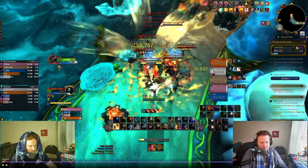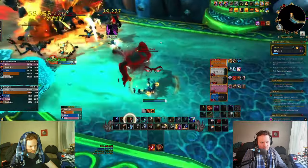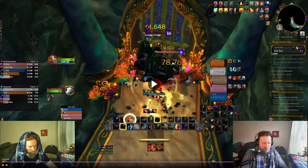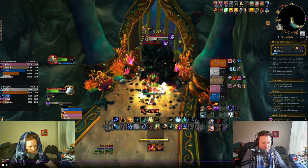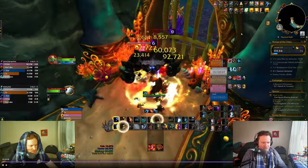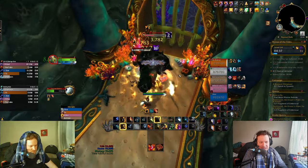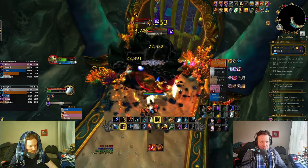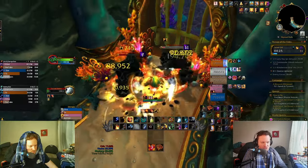We're doing it — somebody almost dies, the Priest nearly goes down, but we make it. Then we have a Double Swell, and I use Ancestral Guidance on the first Swell — doing about 30-32k HPS, which is very good. I save my Defensive for the second Swell. Two-target cleave is decent for Elemental Shaman, but three-target cleave is the best. The extra Flameshock gives you extra Lava Surge procs, which is great. There's an Ascendance proc.